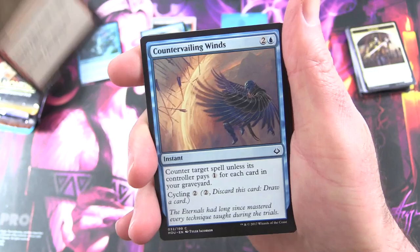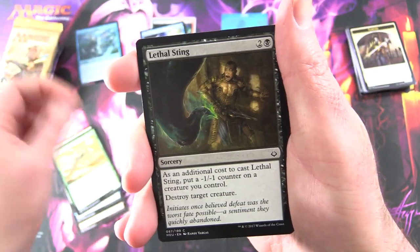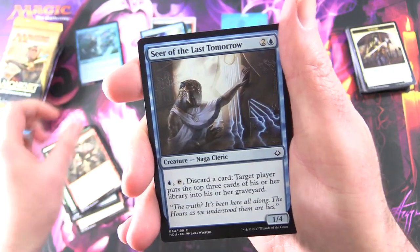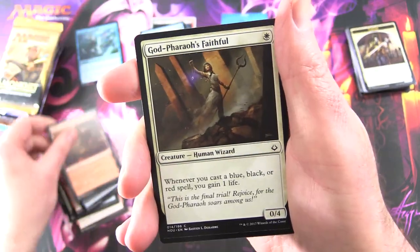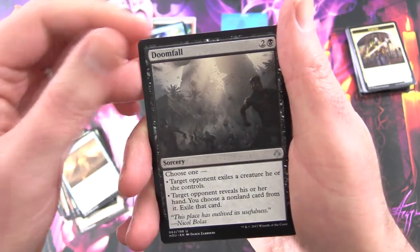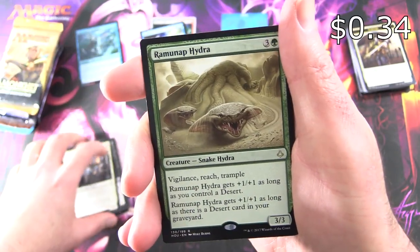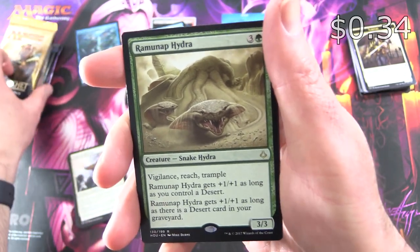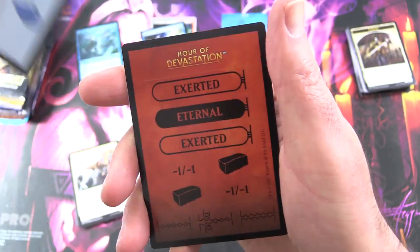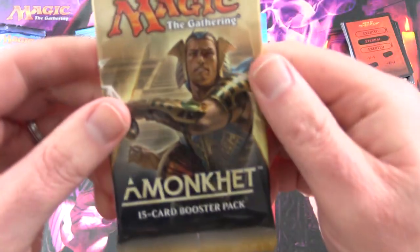We have Open Fire, Countervailing Winds, Sandblast, Sidewinder Naga, Lethal Sting, Ambuscade, Granitic Titan, Seer of the Last Tomorrow, Desert of the Fervent, Godfaro's Faithful, Sunset Pyramid for the Uncommons, Doomfall - that was a good one - Vizier of the True, and the rare is Ramanap Hydra. I can't remember - was that the one that was banned? One of these Ramanap things. Island and one of these little punch-out cards. Did anyone actually punch those things out? Leave it out in the comments.